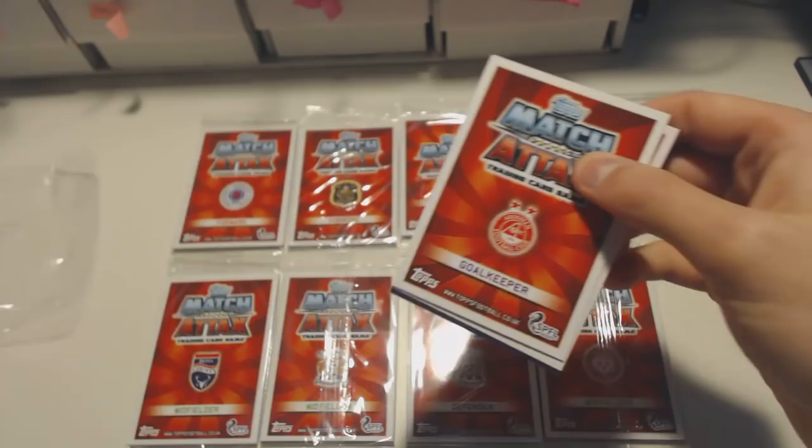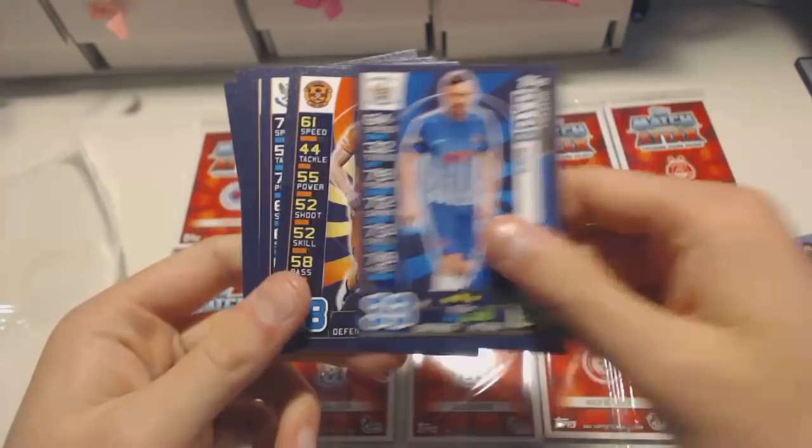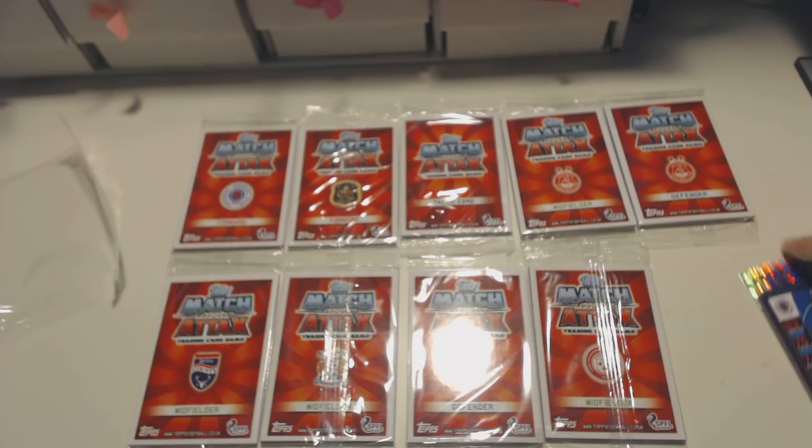We've got the Aberdeen goalkeeper Joe Lewis. We've got a couple of shinies: Joey Barton and a Kilmarnock badge. We've got Britton, Hartley, Boyd, Caden, Swanson, Lawless, Franks, Doom and Wilson as the final player in the 12 card packet.